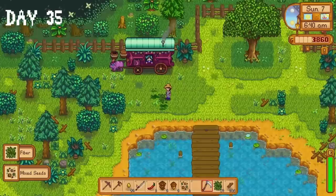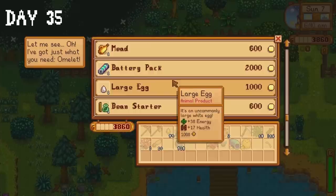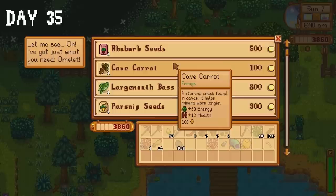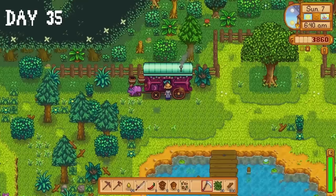I have an announcement on day 35. If there's one thing you need to know about me, it's that I do not get nervous. Okay, I'm lying. I do, quite often. My nerves are slowly going through the roof every time I go to the travelling cart and red cabbage seeds aren't being sold. We need that for the community center. If we don't get them, this whole thing falls apart and I'm guaranteed to fail at least two of my goals.